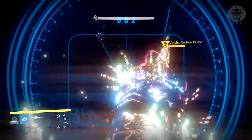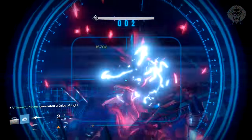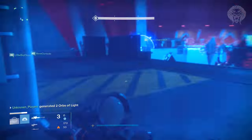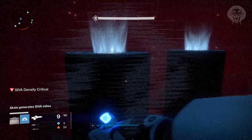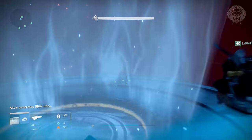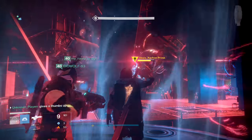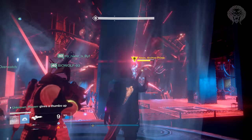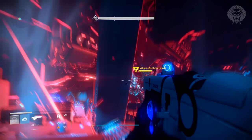Then he's going to teleport somewhere else and when the empowered person dunks on him, this is the biggest and final damage phase — he stays there the longest he's ever been. This is when you go all out with tethers, Viking Funeral, Weapons of Light, bubbles, heavy weapons, snipers — the whole lot. You need to do about a quarter or a fifth of his health in damage. Once you're done with that damage phase, he's going to go back up top and generate SIVA mites, which is basically a massive blast that kills everything in the room. To avoid this, all six of you simply go and stand on one of the four pillars at the back of the room, which will protect you completely.